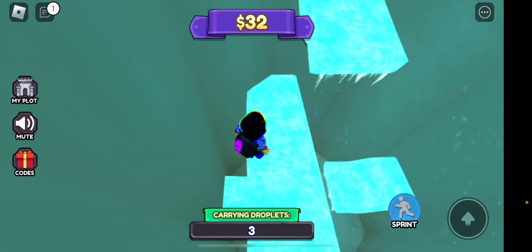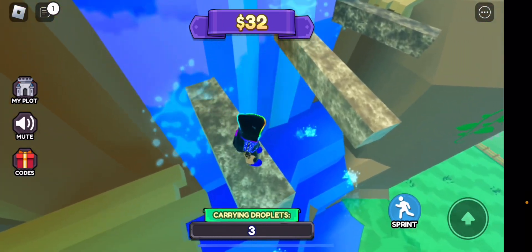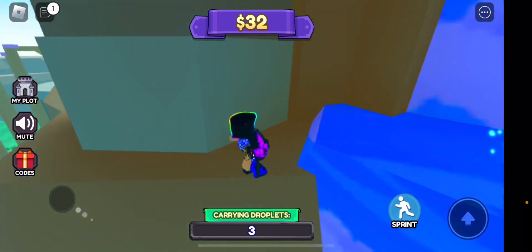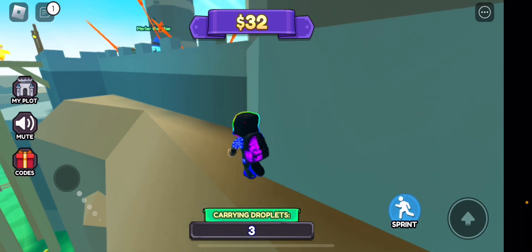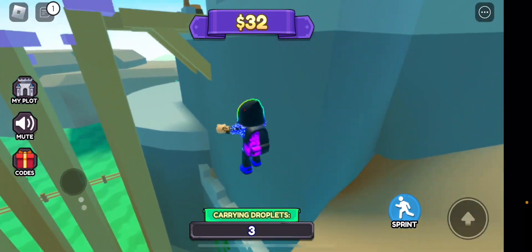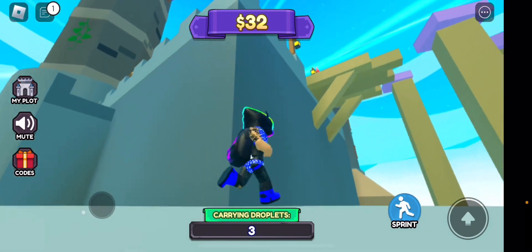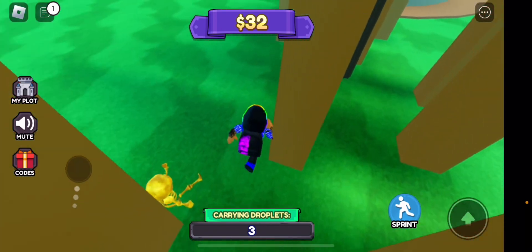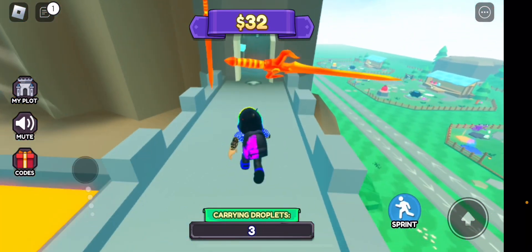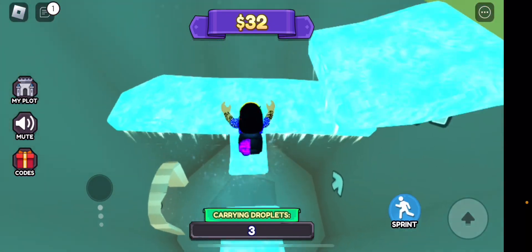We need to somehow control ourselves when we're here and then quickly — there we go, we did have to use the sprint a little bit. We're jumping straight in — oh god! Okay, now what do I do? How do we get back to the top? Don't tell me we have to do it all the way — well, that would be a shame. I feel like I have to do it all over again, so I'm literally just going to fast forward this part. Alright guys, we are back — let's actually do this again, hopefully we don't die or fall because that's going to be pretty annoying.